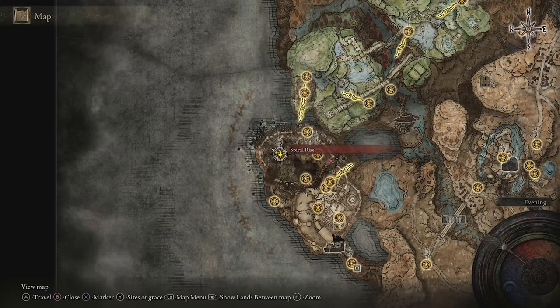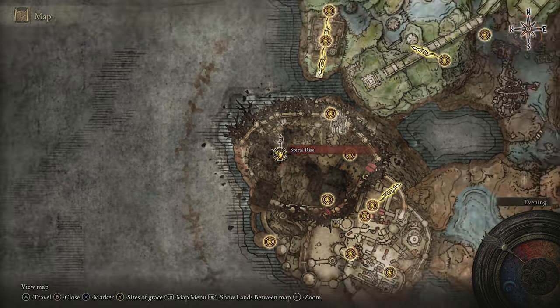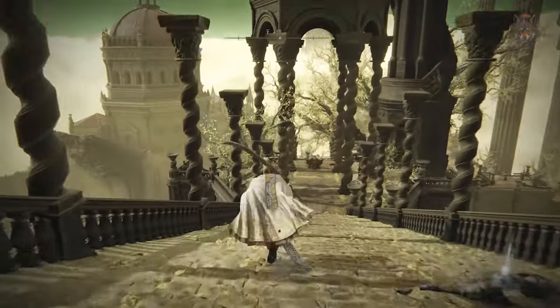To start, you must make your way all the way to the final section of the game called Enir Ilum, where the final boss is located. You need to make your way through about 75% of the ruins in order to reach the Spiral Rise grace point, and we'll head out from this location.